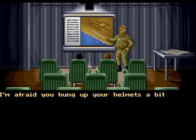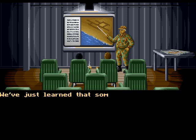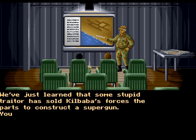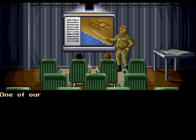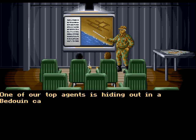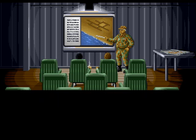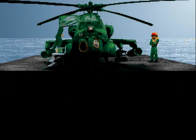I'm afraid you hung up your helmets a bit too soon. With Kilbaba wasted, his chief of staff General Carranza has taken control. We've just learned that some stupid traitor has sold Kilbaba's forces parts to construct a super gun — you must stop this gun being constructed. One of our top agents is hiding out in a Bedouin camp, but radio contact has ceased and we think he's in danger. The frigate is under attack, and out we rush to save the day once again!